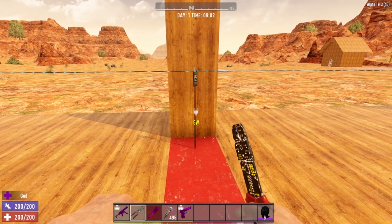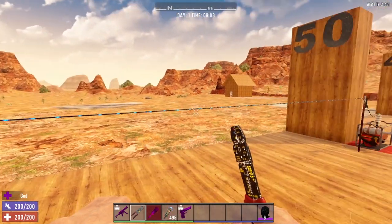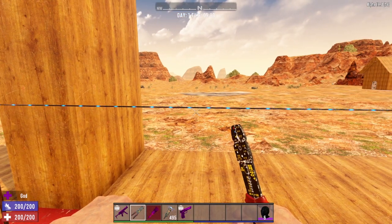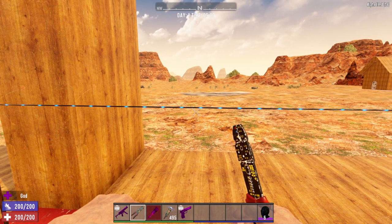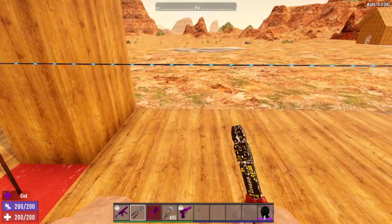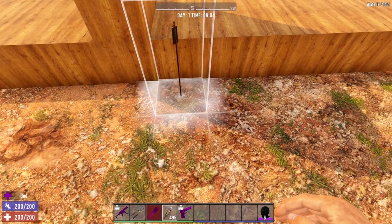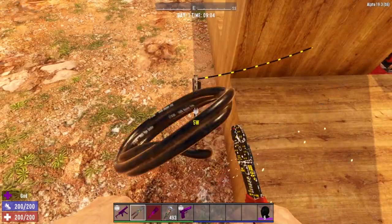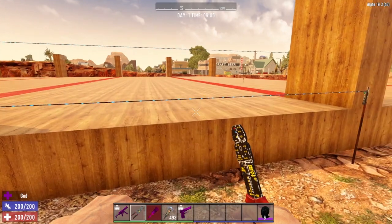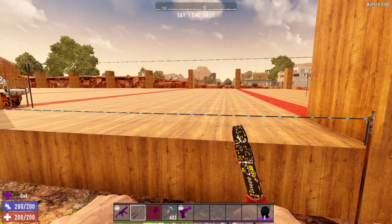One important thing to keep in mind with the electric fences is they actually sit up two blocks. So this wire is running at the top of block number two. For things like spiders, dogs, and smaller zombies, they will actually walk right underneath your electric fence. So you may want to place posts lower down and connect those up so that the wire sits much closer to the ground, meaning that even dogs and spiders will get tripped up by the electric fence.